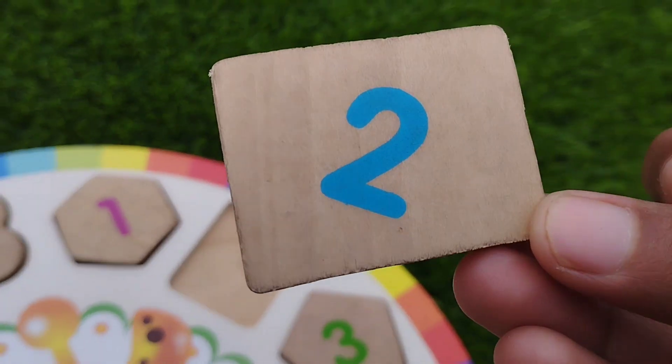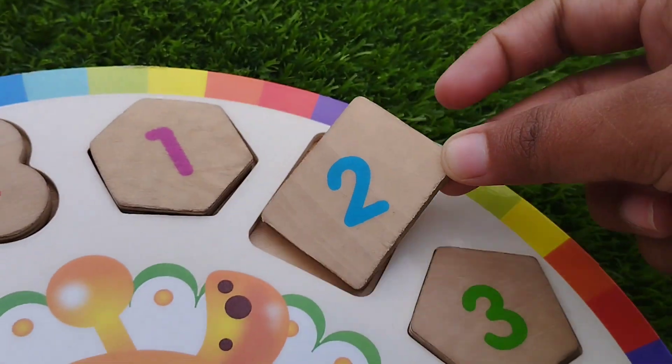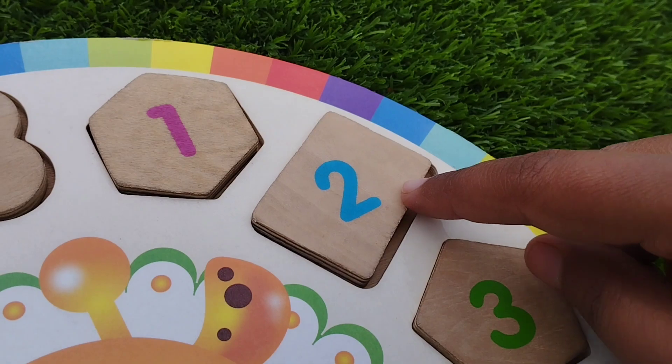The next shape is rectangle. The number is two. Rectangle has four corners.